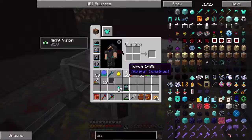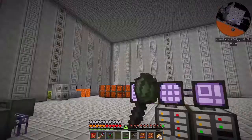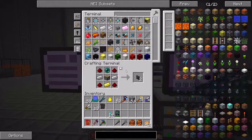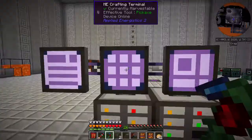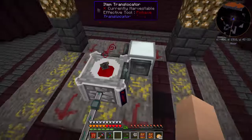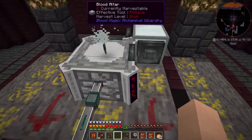I want to go ahead and keep that going. I should have created another one of those. Let me run over here and create another translocator — another two of them. I want to put that one there, put that one there. I'm just going to reuse the other same chest. This is almost out, so let me go ahead and turn on my mob farm down there to see if I can get some blood going into this.